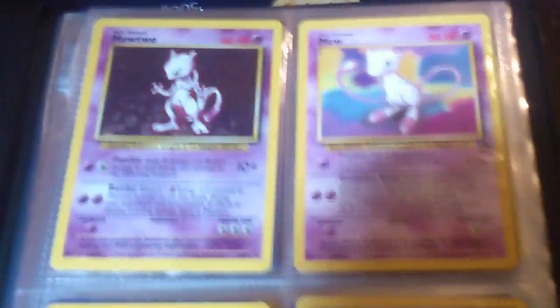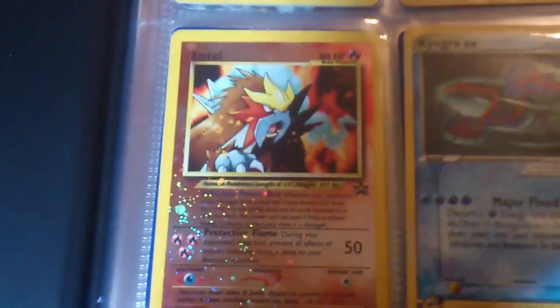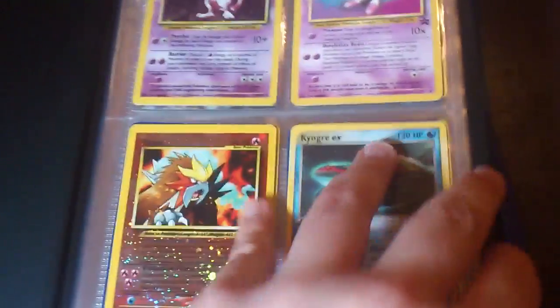We have Base Set Mewtwo, Mew Promo, Entei Promo, and Kyogre X Promo, all courtesy of Garrito Burrito — so look at them, they look awesome in my collection there.